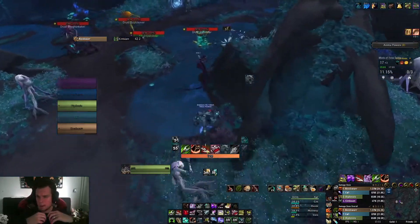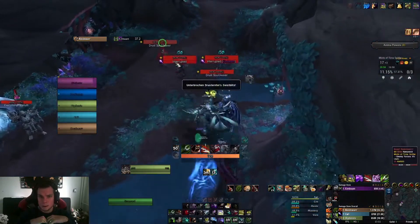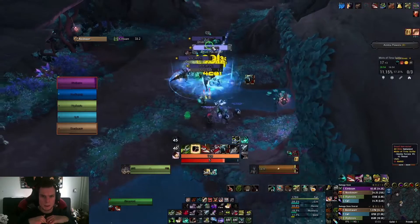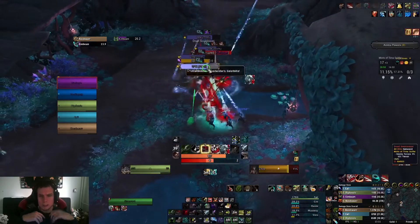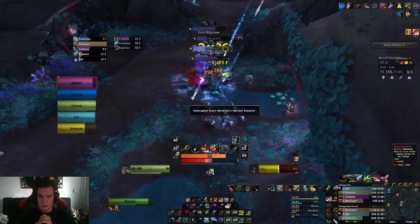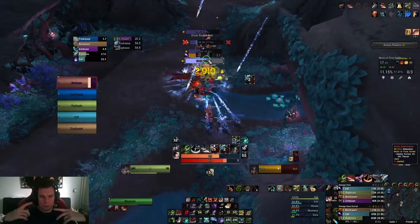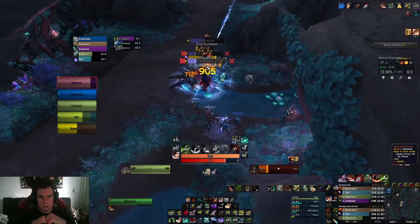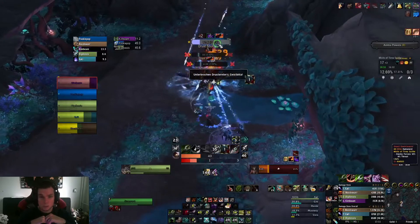I want to say bag of munitions — I'm actually not sure. I made a 235 one because I didn't want to spend all my money on making a higher item level one. I'm not that rich, so I chose to make it 235 and just play around with it. We're using the Emeni soulbind — that's the second one — because I haven't actually played the entire campaign yet, so I can't use the last one yet. So far, it's actually quite fun to play.